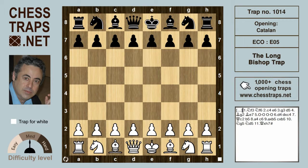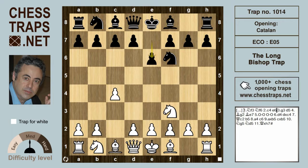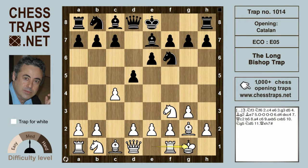The Catalan is like a Queen's Gambit with the fianchettoed king's bishop. This is the first Catalan trap we're recording — it's called the long bishop trap. After Nf3 Nf6, c4 e6, g3 d5, Bg2 Be7, castles castles, and d4, this position could have been reached in any number of move sequences.